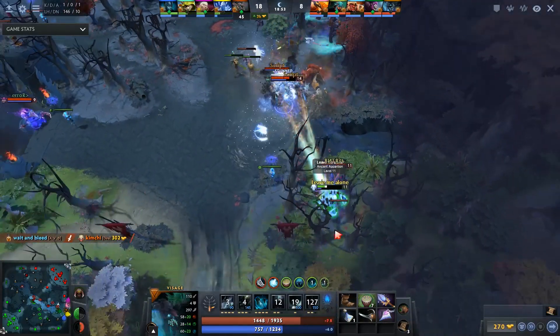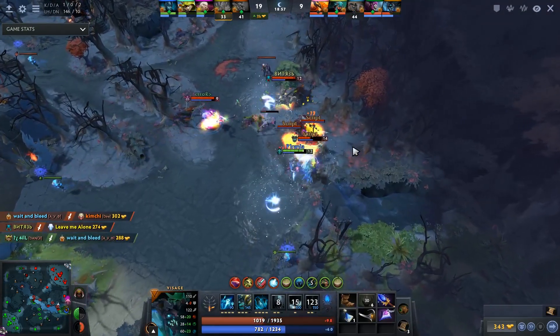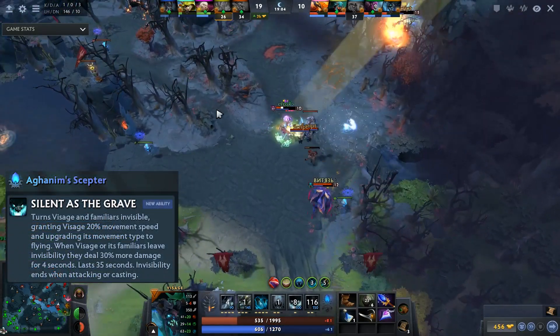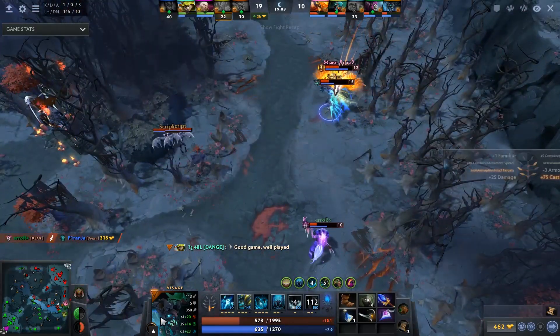As for the boots, in most games I take the usual Boots of Speed, or Tranquil Boots if you need to heal HP — for example against Zeus or Tinker. After Drums and Orb, I always take Aghanim's. It makes us very mobile, allows us to run through textures, and gives us additional damage with which we kill almost any target.